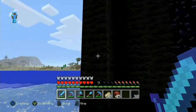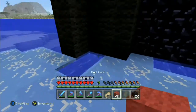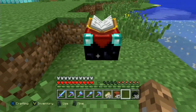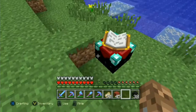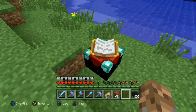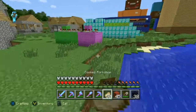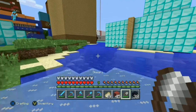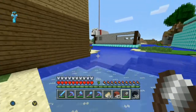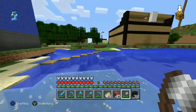Today I want to try and finish our enchanting room. Looking at our enchantment table here, we need to fill the top of the enchantment table with red wool, which I need to go get some more of. So let me go get some red wool and then we can work on getting our roof done, and then we can do the floor.